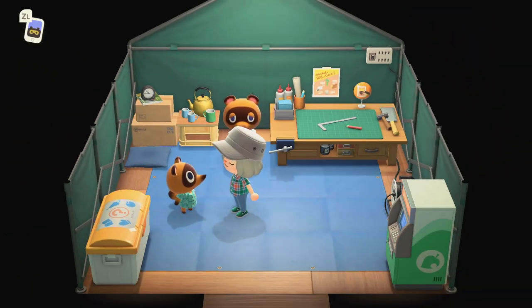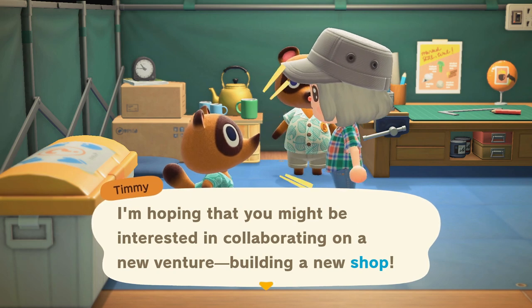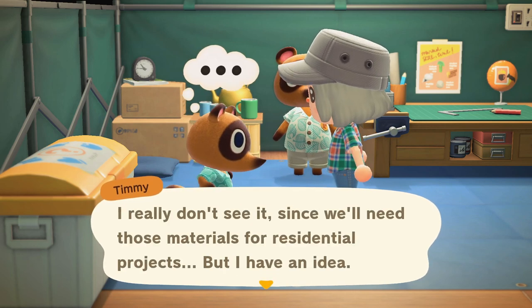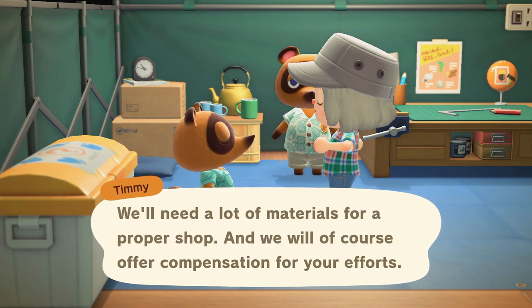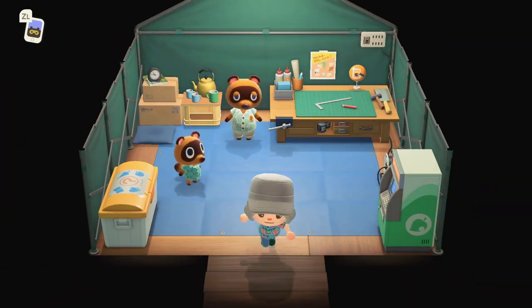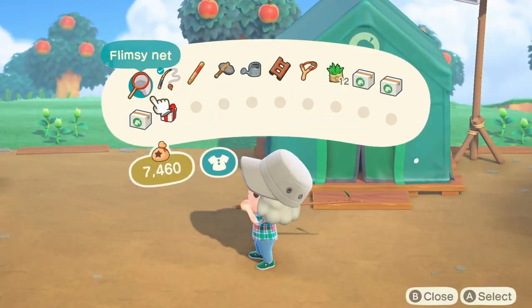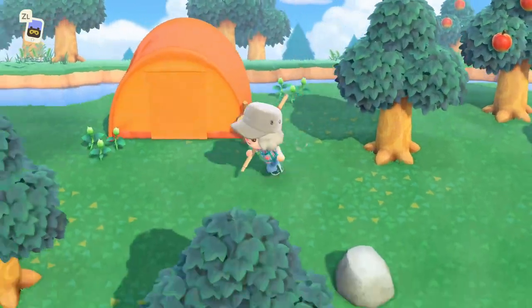Okay, so Timmy's shop — he has a proposal for us. What do we need to collect? Building a new shop — we are ready, we're doing this. Today we are going to be gathering all the materials so tomorrow we can have our shop all ready to go. He needs 30 pieces of each wood. We're gonna be grinding for some wood today and farming all the rocks. We need 30 pieces of iron nuggets too. I might change my mind about helping myself from the other account — we're gonna need all the help we can get.